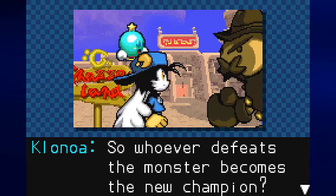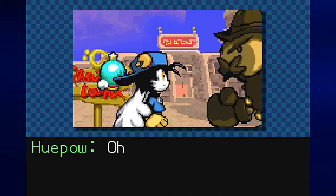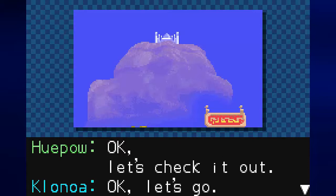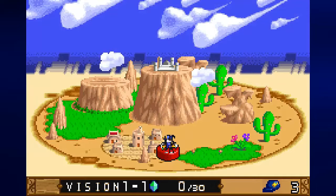'Whoever defeats the monster becomes the new champion.' 'But it's not that easy, and it might hurt.' 'So where is this monster?' 'It's on top of that mountain.' 'Okay, let's check it out!' Here we are at the map for Gazaland. So far we can only do Vision 1-1 — the stages in each world are called visions. We have three gems we can pick up and only three lives, but that will change for the better.